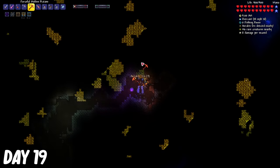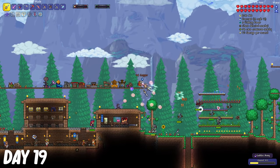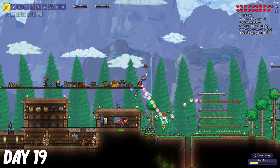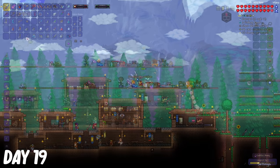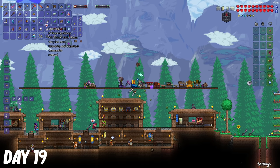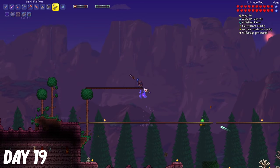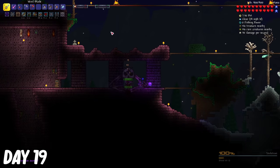On day 19, I mined some more Aerial Light Ore, and then I had to deal with a Goblin Army. Seeing the monsters just flying all around was actually super funny to me. After the Goblin Army was defeated, I made the full Aerial Light Armor Set, which negates fall damage, although I will be losing out on some defense. It was nearing towards nighttime, so I expanded the arena at the dungeon, and then I fought Skeletron once more.